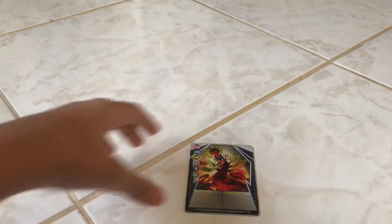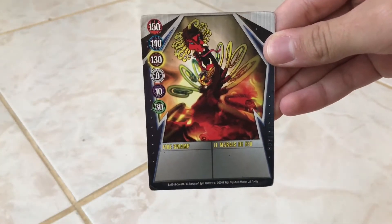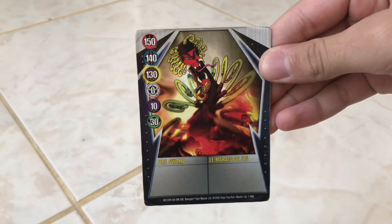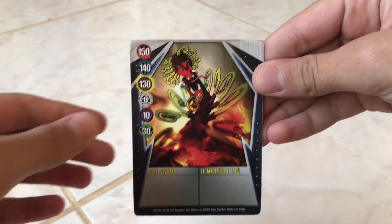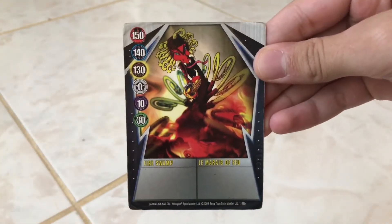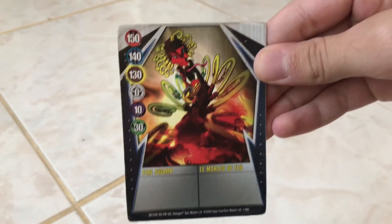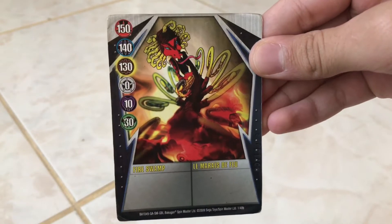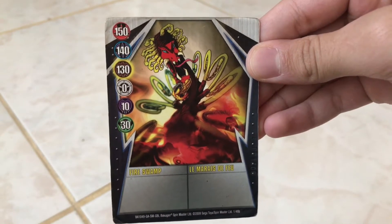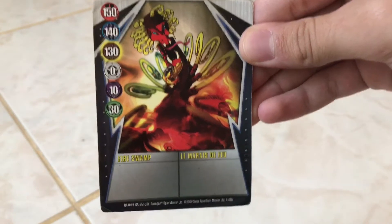The gate card that comes with Dharak Colossus is a silver gate card called Fireswam. It has no rule and the picture shows a Snapzoid on it. It has 10G power for Darkus, which is pretty weak, especially since Dharak Colossus is mainly Darkus. For the attribute judge points: 150 for Pyrus, 140 for Aquos, 130 for Subterra with highlighted bonus, 0 for Chaos, 10 for Darkus, and 30 for Ventus.